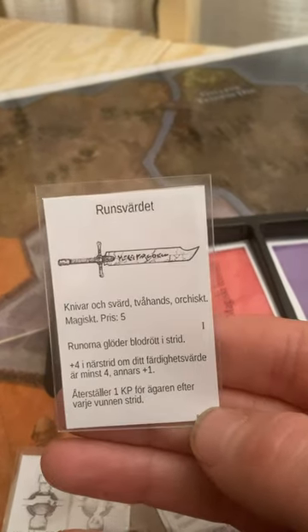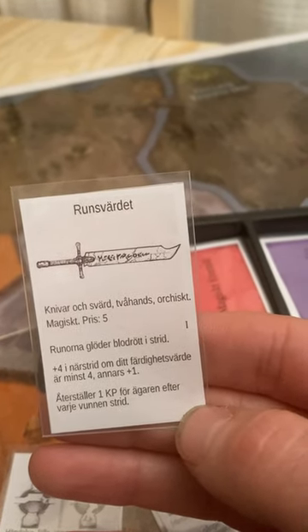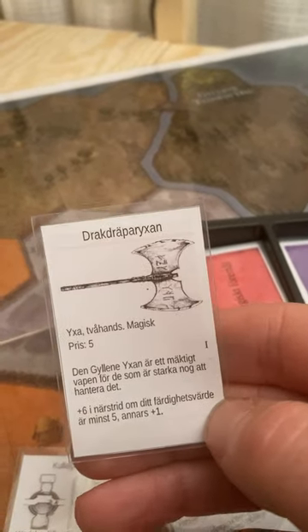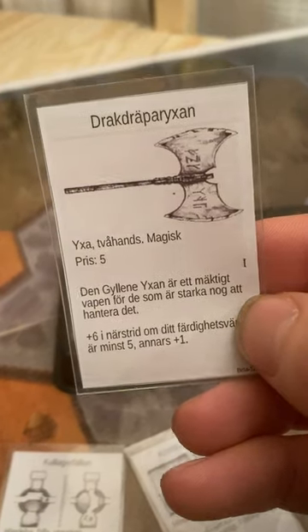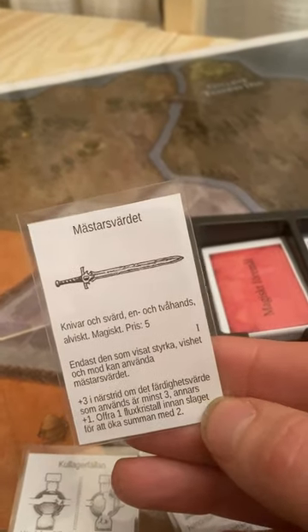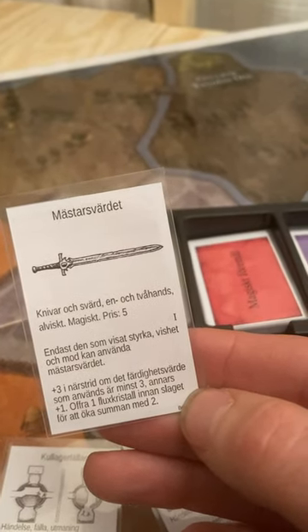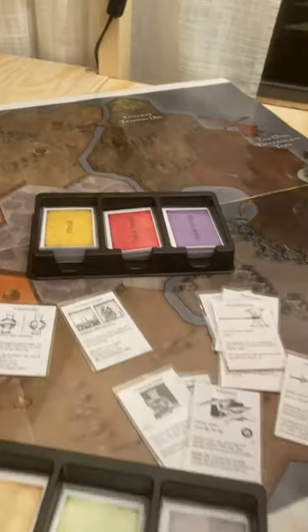The rune sword restores hit points to an adventurer when you win a fight. Here's the dragon slayer axe — actually, it's the golden axe. You might have seen it in some other games. Here's the master sword, which is also perhaps seen in another game. Only the person who has shown strength, wisdom, and courage may use the master sword.